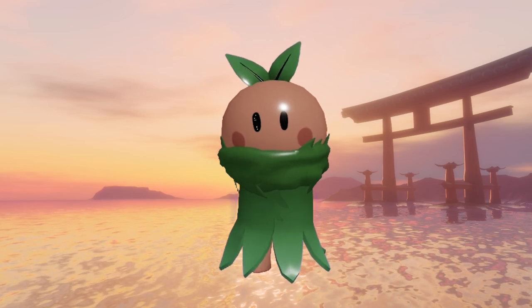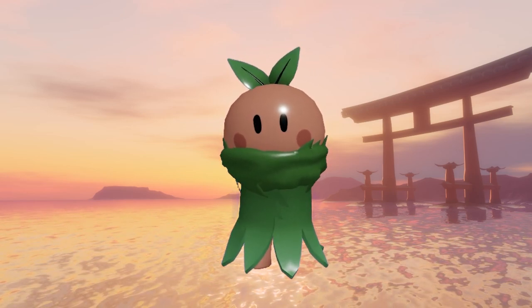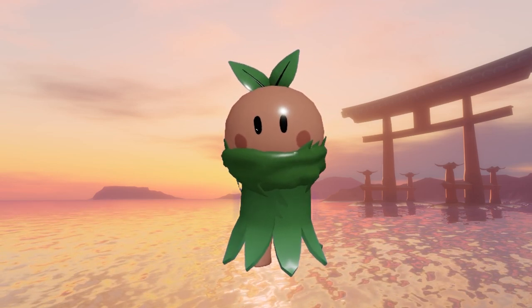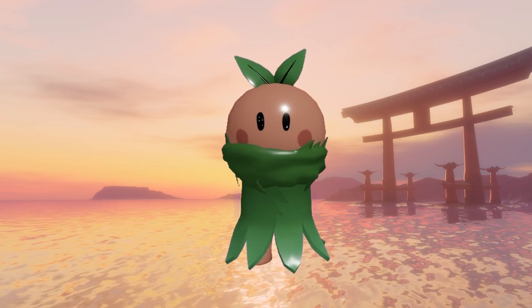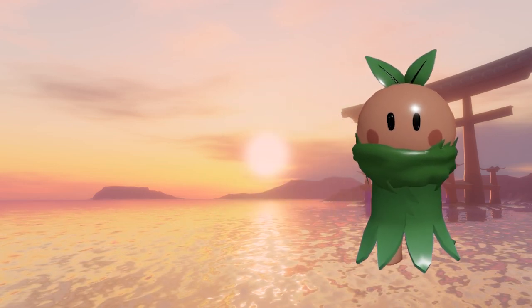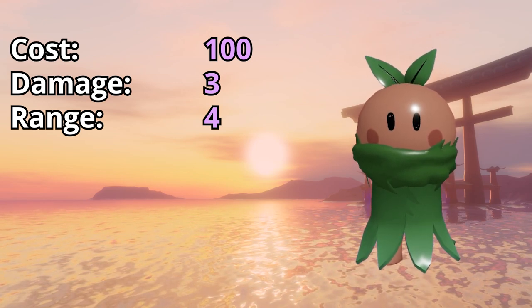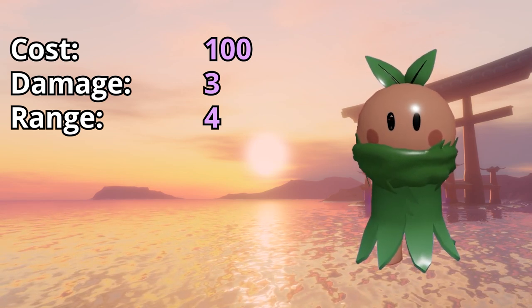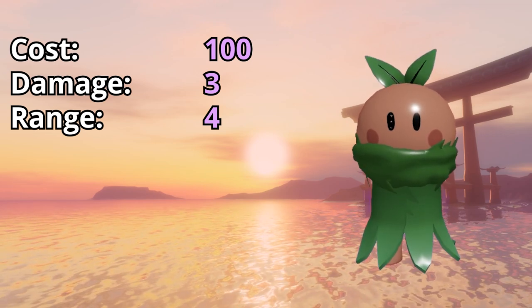Level 1 looks absolutely adorable — it is so cute. I just love this design and the execution of the model is amazing. To place a level 1 will cost you 100 mana, its damage will be 3, and its range will be 4.